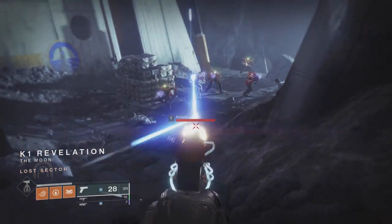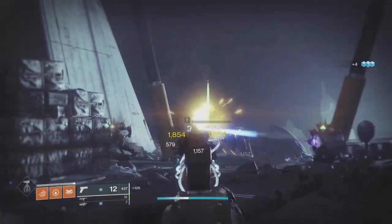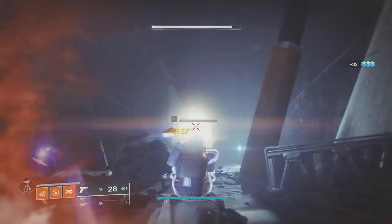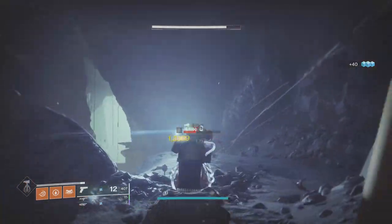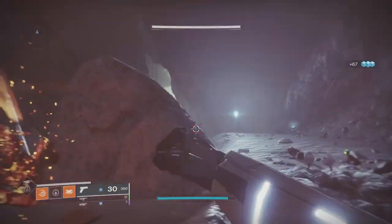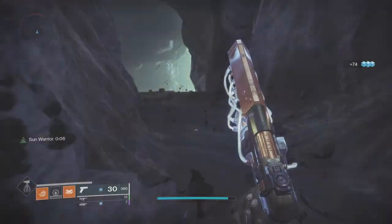Going over PVE — I think right now, especially with the update to sidearms across the board, sidearms are extremely underrated. I'm hoping in the next season we'll be able to get some of these seasonal artifact perks like anti-barrier rounds, disrupt rounds, or unstoppable rounds on sidearms, because sidearms are actually very, very fun to use. I know that using the Buzzard is amazing with Swashbuckler, especially in PVE.